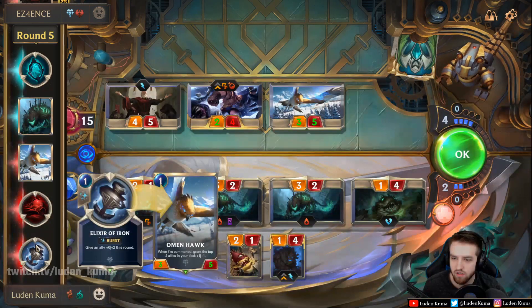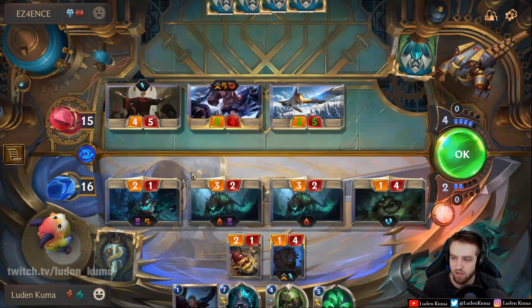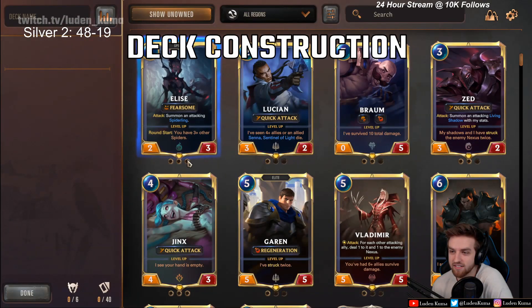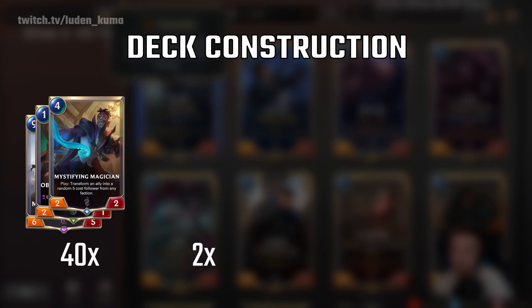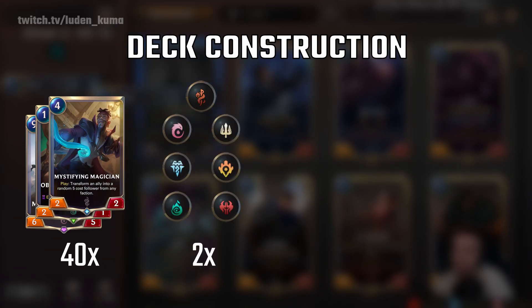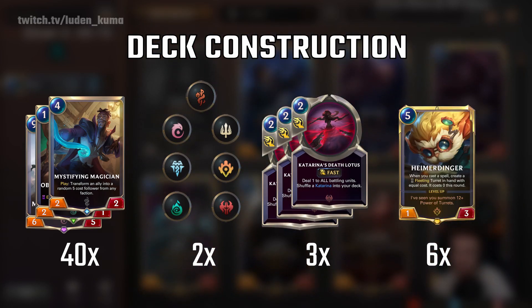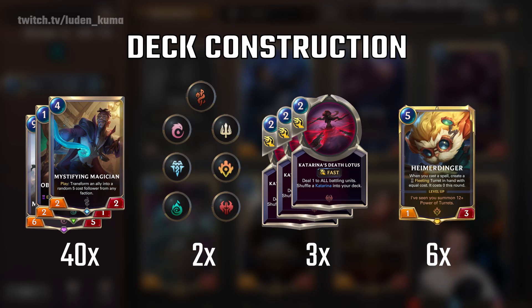There are a couple things that I didn't cover in this video, but I will be sure to cover them in part three. Now let's briefly talk about deck construction. Every single deck consists of 40 cards and up to two regions. The maximum amount of copies you can have of each card is three. And at most, your deck can contain six champions, whether that's one copy of six champions or three copies of two champions.